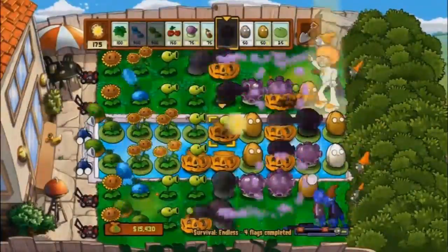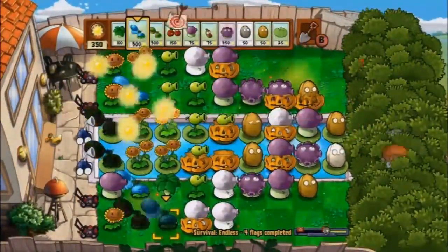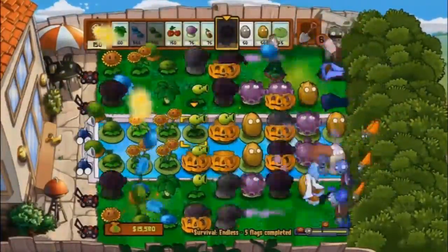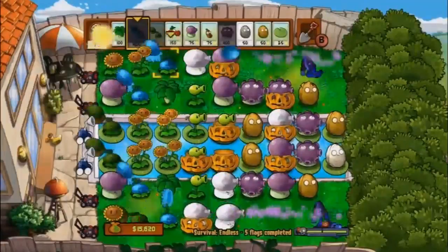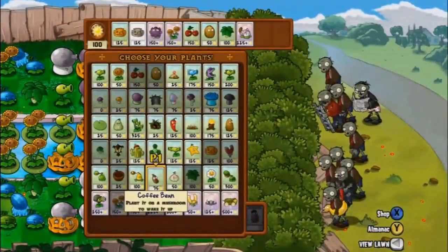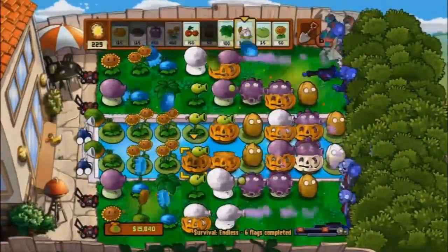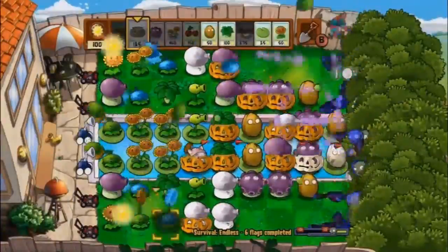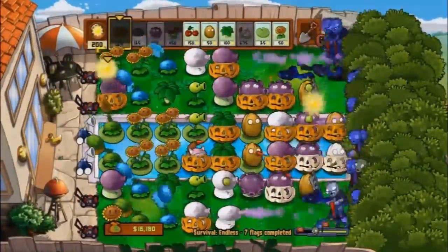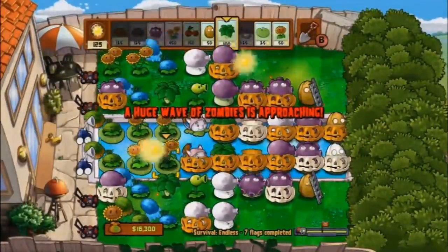The most important thing is to make sure that you have the umbrella leaves spread out around the map in the areas where I'm putting them, so that way it repels any of the bungee or basketball-throwing vehicle zombies so your plants don't get damaged. You also want to make sure you put Fume Shrooms and upgrade them to Gloom Shrooms in the back, so that way if any digger zombies come through it will kill those too.